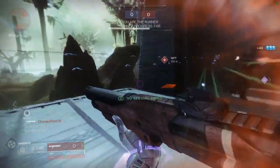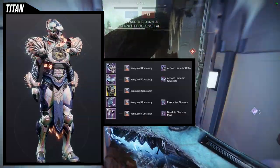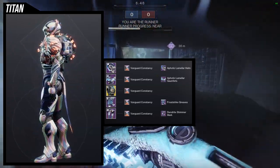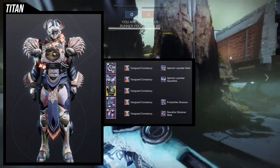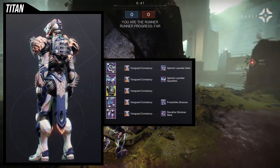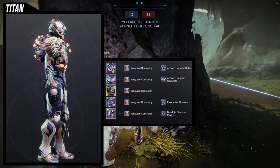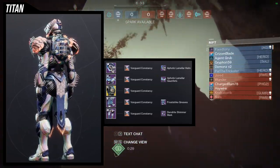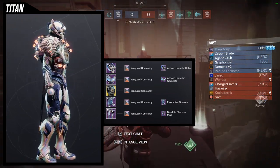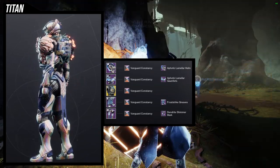Let's get into it. Starting off, we're using the helmet and the arms — I think these two are the weakest pieces of the whole set. That said, I still like what I did. I'll probably switch the chest piece for something more aquatic. The arms and helmet are very aquatic-themed, and I think I did a really good job pairing them with the frost strike greaves because it mimics that feel. The dendrite shimmer mark goes really well too.